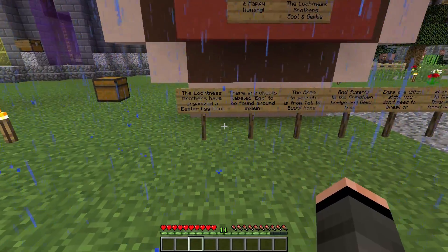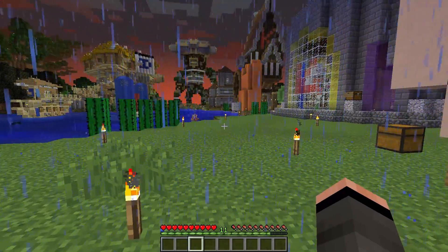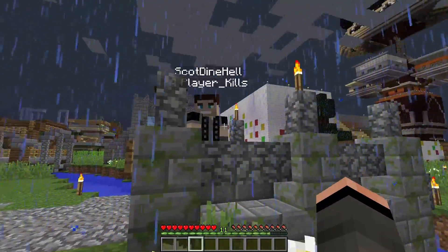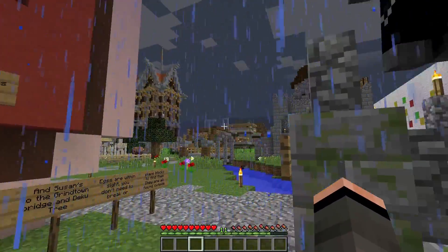As the signs say, we have organized the Easter egg hunt. There are chests labeled 'egg' to be found — some labeled in full capitals, some without capitals, and some with only the first letter capitalized. They can be found around spawn, as the signs say.